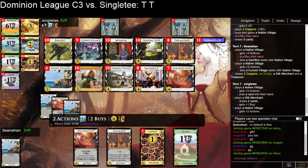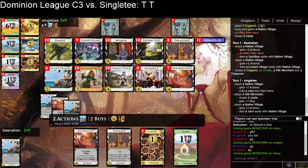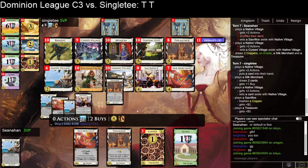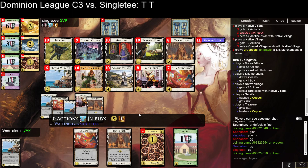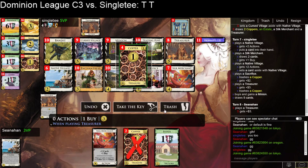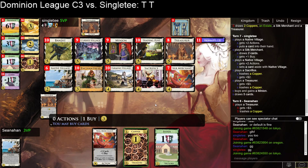Yikes. It's only one in six, but it might be game-losingly bad — that decision to set aside there. Here I'll pick up another Silk Merchant and hope I find my Native Village fairly quickly.